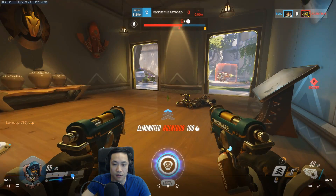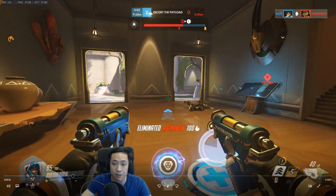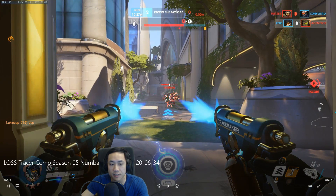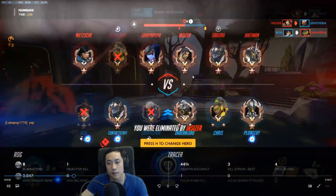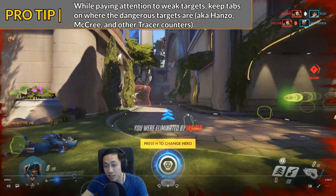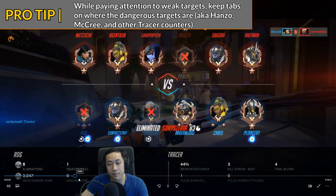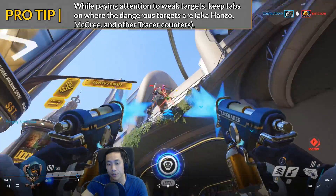Pay attention to where all the enemy opponents are. This is tunnel visioning right here — there was a little tiny arrow being shot from the left side. If you saw that, you'd know the Hanzo is on his left side for sure. I think you're really focused on the weak Rein, but if you can back up and make sure not to get picked off by the Hanzo, he is a prime target for you to keep your eye on no matter what.